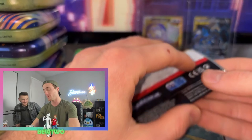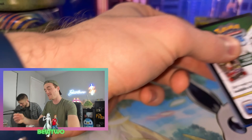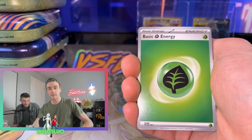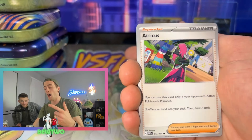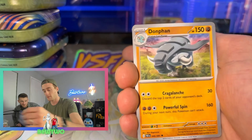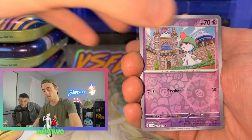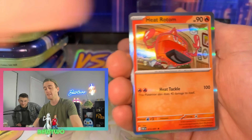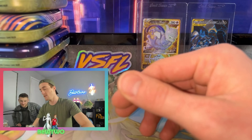First pack. We got the Pikachu artwork — getting right into it. Everybody's been pulling heat out of these mini tins, I gotta join all the fun. Camerupt. Atticus. Don Pham. Reverse Holo Routes. Reverse Holo Frigibax. And the Heat Rotom.